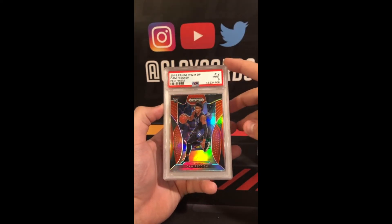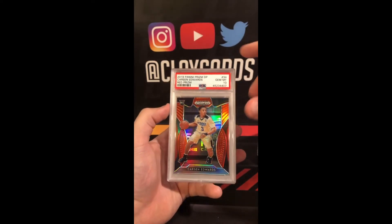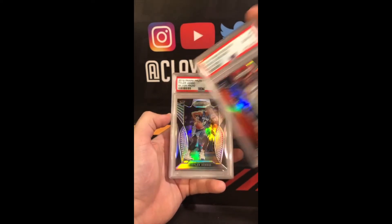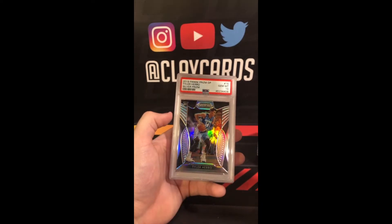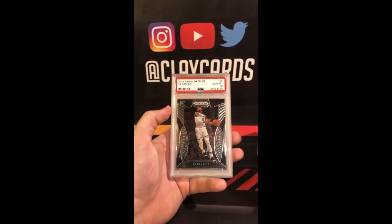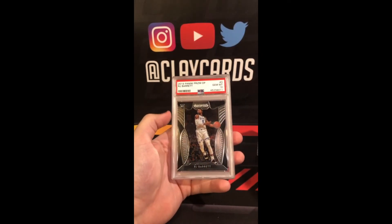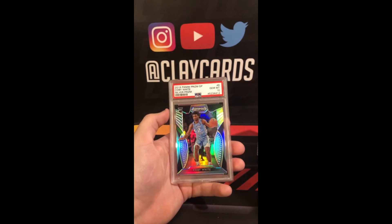Cam Reddish Draft Pick Red 9. Carson Edwards Draft Pick Red 10. Darius Garland Draft Pick Red 10 — I don't think they number the Reds, nope. Tyler Hero Draft Pick Silver 10. RJ Barrett Draft Pick 10. Another RJ Barrett 10. A Kobe White Draft Pick Silver 10.